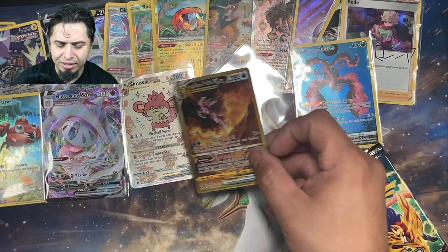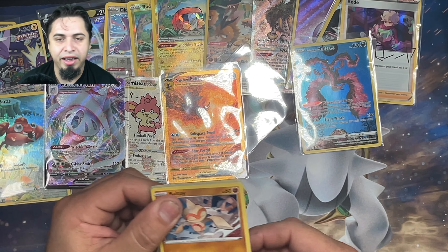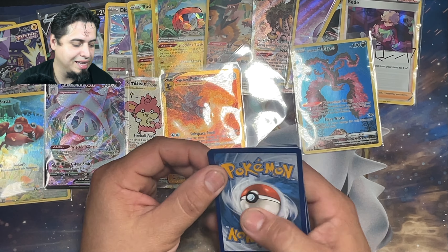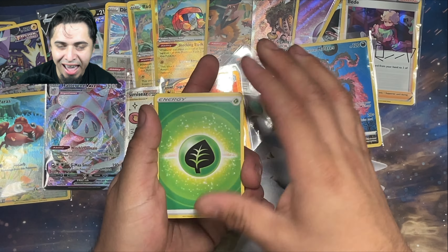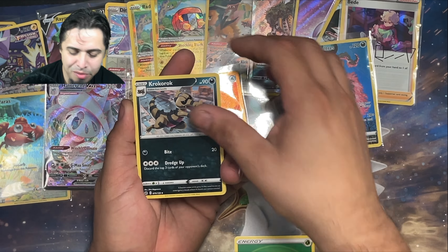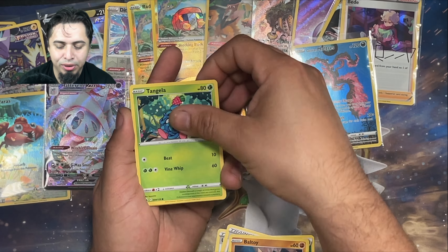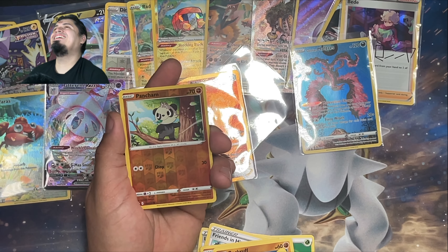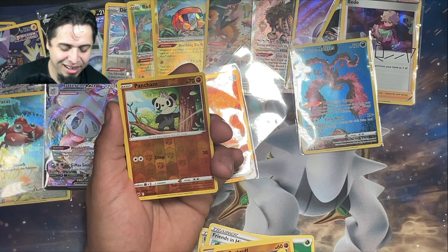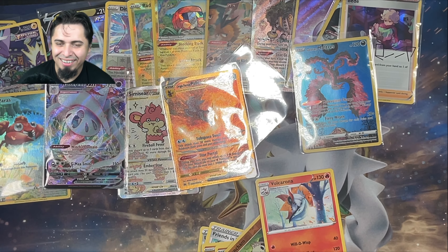How amazing would it be if we pulled a Mewtwo — that Galarian Gallery Mewtwo fighting the Charizard? That would be the icing on the cake today. Can it be done? We got one more pack. This is the last pack. Friends in Hisui, Balltoy, Tangela, Rockruff, Snorunt, Panchan. Nothing in the Galarian Gallery. We got our regular rare Volcarona.